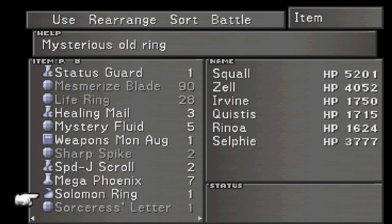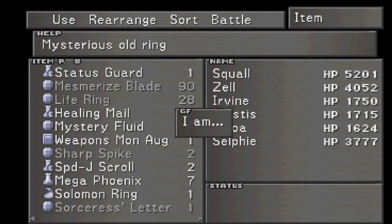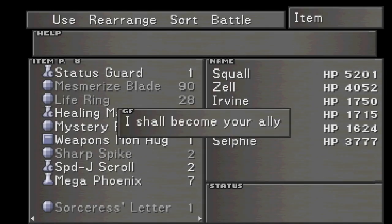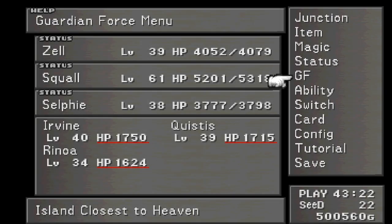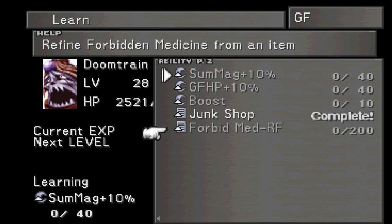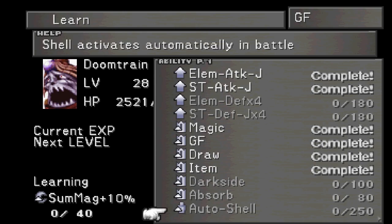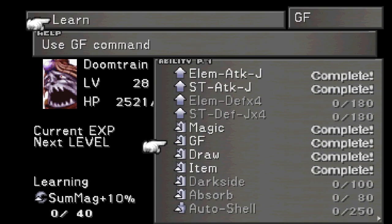Here it is — yes, we did. Who are you? Doom Train, baby! This guy is awesome. He's like Hades from Final Fantasy VII — he does a status attack. Let's see some of these abilities: we have Junk Shot, that's alright I guess; Forbidden Medicine, I have no idea what that does. But he has a lot of good abilities like Elemental Defense x4, Status Defense x4, and Auto Shell — that's pretty good. He's overall a pretty good GF. He's actually one of the only GFs that you should use to summon on some bosses.